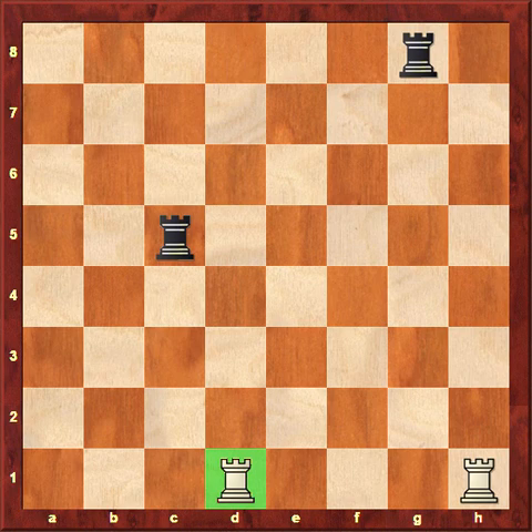Starting with the rook on d1, it can move in a straight line forwards along the d file. Any square is open there, so it can move to any square along the d file. Or it can move side to side — to the right, anywhere: the e square, the f square, or the g square. It could not run into the other rook, so it would have to stop before it gets there.